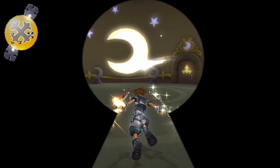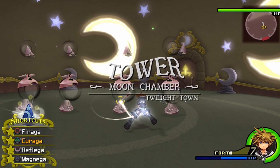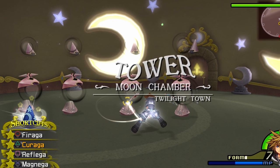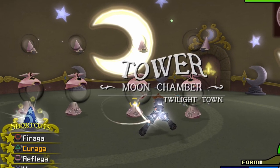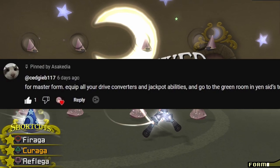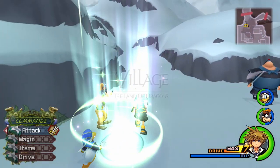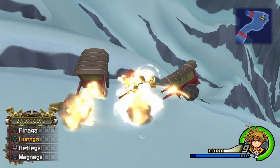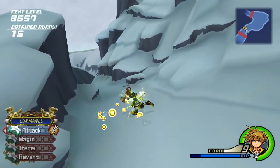Master Form: The quickest way to level up Master Form is in the Moon Chamber in Twilight Town, in the Yen Sid Tower. All you have to do is use the command Begin Game when you find the gamblers — don't kill them. My preferred way to level up Master Form is in the Land of Dragons. I teleport to the village and go up to the ridge, where I activate Master Form right next to the rocket to explode it and get the drive orbs quickly.